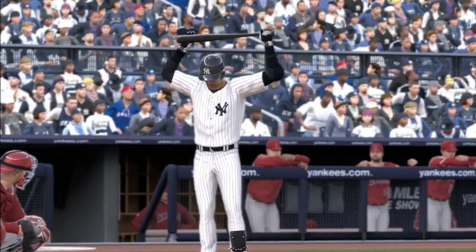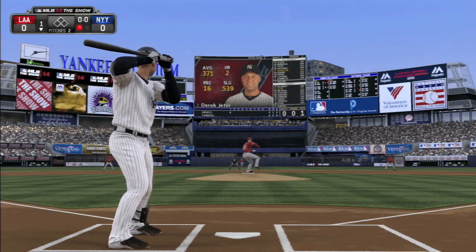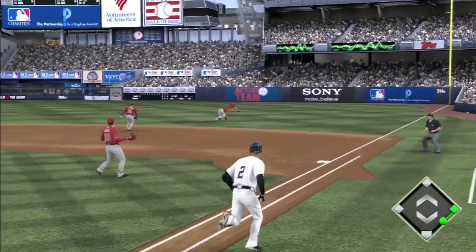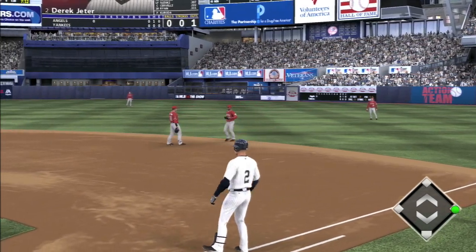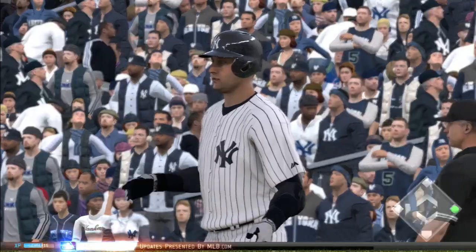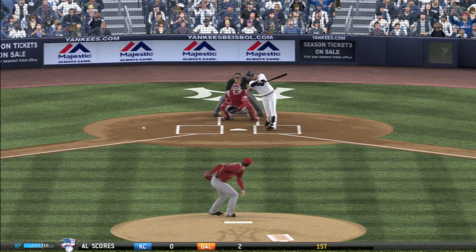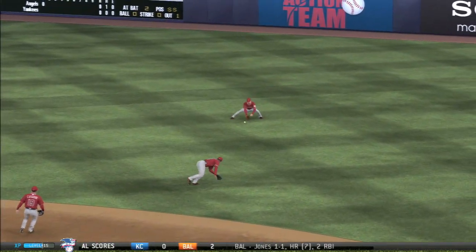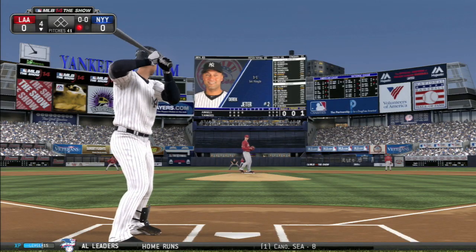Jeter comes to the plate looking to start his day off right and get the Yankees jump-started. Ellsbury's been retired, there's one out, and this is going to be a nice high base hit through the infield. It squirts right between the first baseman and second baseman — Jeter is on first with a single. He didn't hit it hard but he placed it perfectly, under the glove of the diving second baseman.